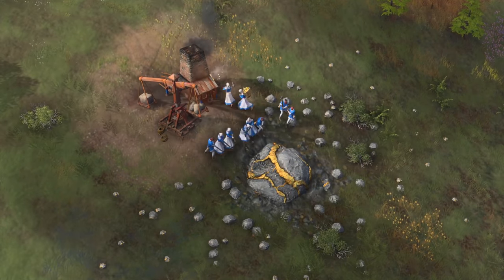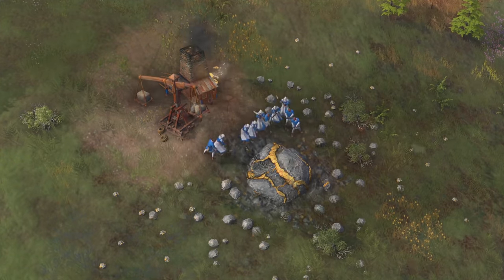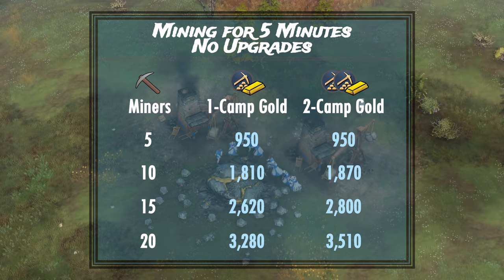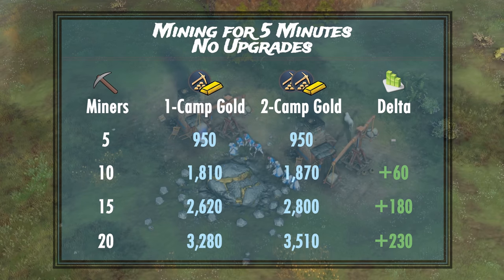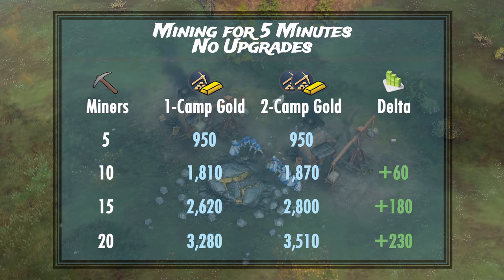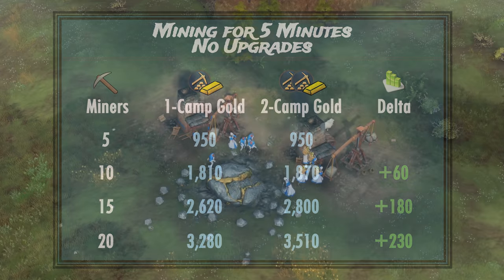I'm not going to test a second mining camp on only 5 villagers as it will have zero impact, so let's see how much of an improvement we can get with 10 villagers onward. When we add a second mining camp and run the same test for 5 minutes, 10 villagers can gather 1,870, 15 villagers can gather 2,800, and 20 villagers can gather 3,500 gold. Straight off the bat, we can see that with 10 villagers we only get an abysmal 60 additional gold after 5 whole minutes — the cost of the mining camp is barely recouped. Hence, we can easily eliminate 10 villagers as it's definitely not worth the investment.